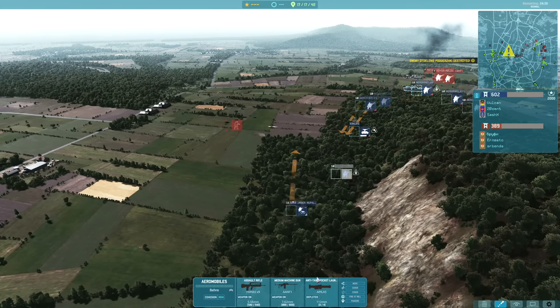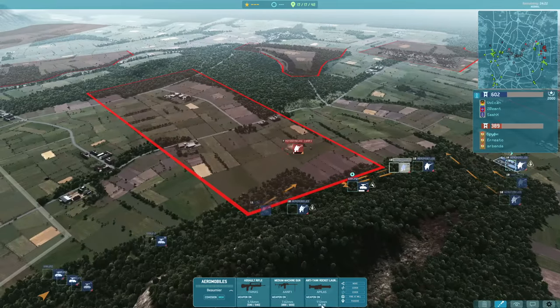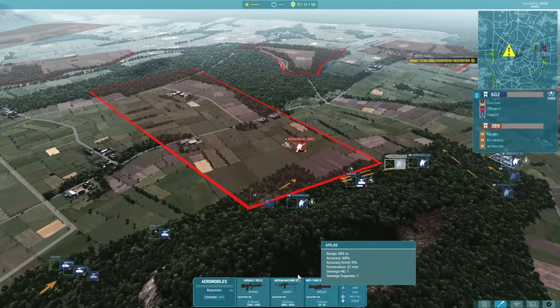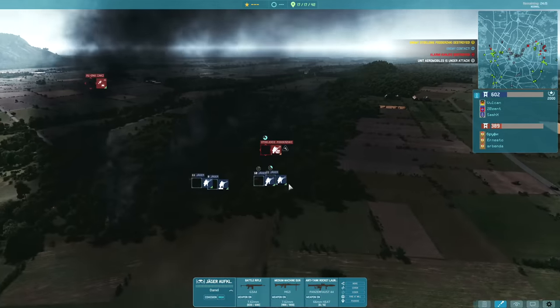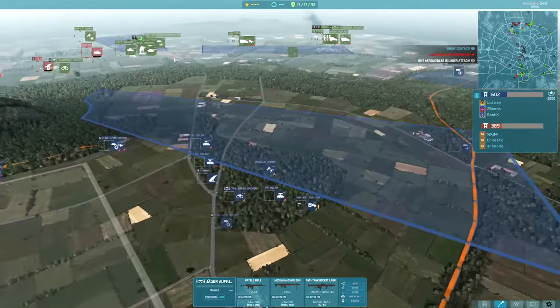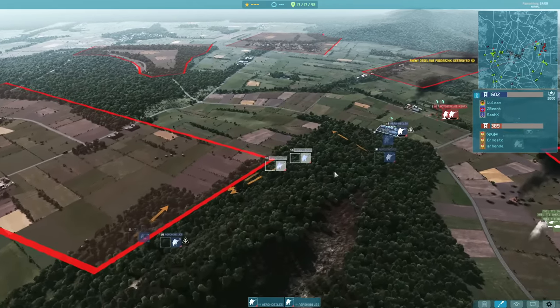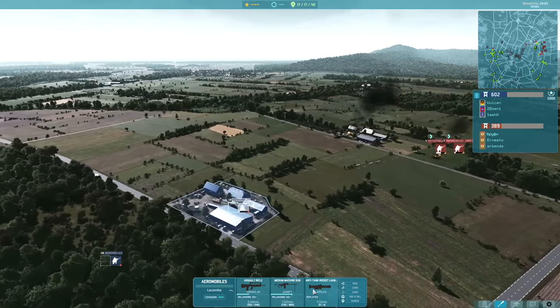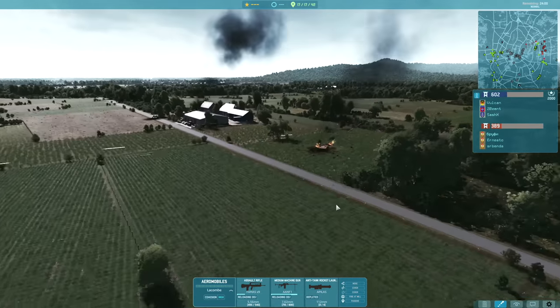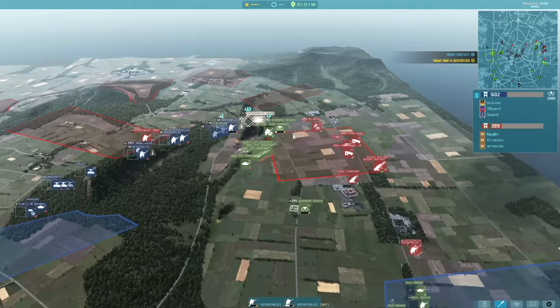My Aeromobile here is actually out of ammo, which is why I'm running it away. One thing that's bad about the Aeromobile is they only get four shots with their AT, whereas the Jäger Panzerfiles get six. I should have ideally had a supply with these Aeromobiles, because they're in such good positions for sniping these roads. This one's already used up all its rockets in order to kill these transports and cut off the reinforcements to the right-hand side.